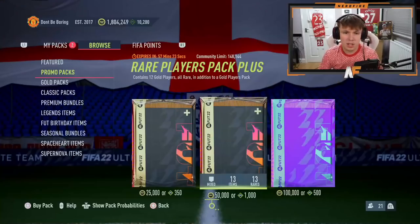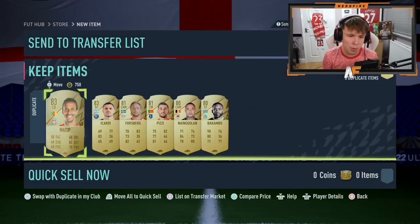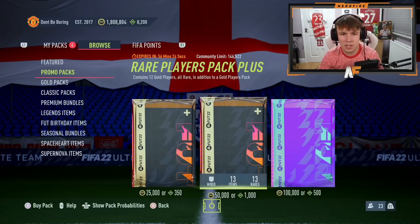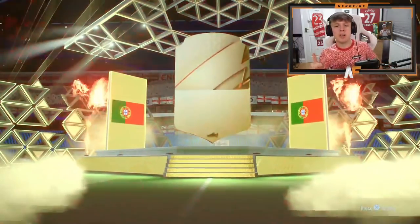Pack two isn't as good though - that's a board. Pack three, genuinely what are these? We did get a walkout in the first one at least. Pack four brings us back to boards again, I am bored of boards. Pack five, we're nearly halfway through and yet to see a FUT Birthday. This first half of 50k packs has been absolutely terrible - one legitimate walkout so far out of six packs.